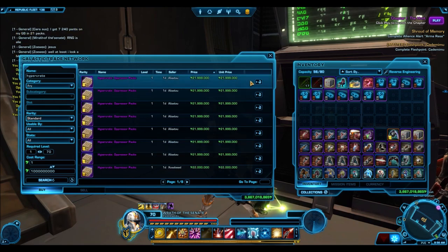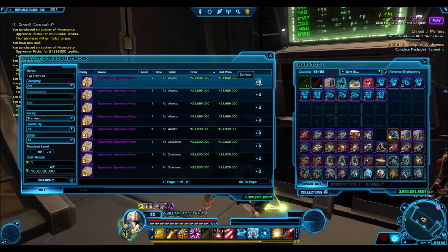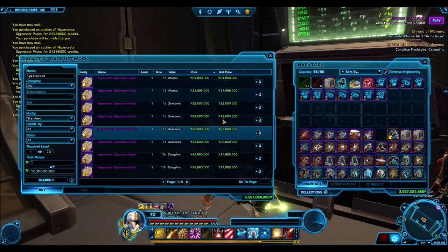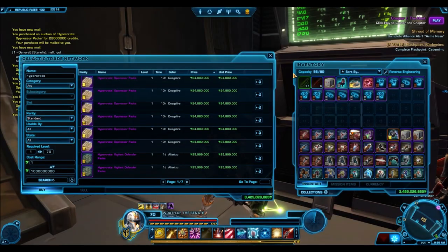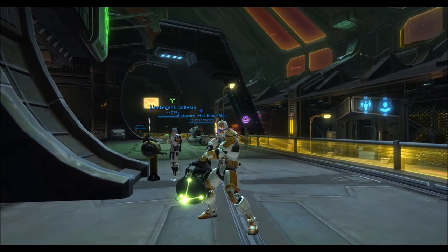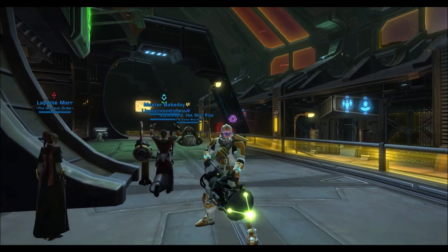I will also provide the raw data of what I got, so any mathematicians in the audience can do their own statistical analysis — I'll be really interested to see what you come up with. As always with such a mass pack opening, the wealth must be shared. A lot of the items I get will go towards prizes and giveaways coming very soon this summer, including some Senia Lightsaber giveaways with the guild. I'm also planning a livestream pretty soon with giveaways on the Harbinger server. I hope you guys enjoyed the video and are excited for what's to come — I'll see you in the next one.